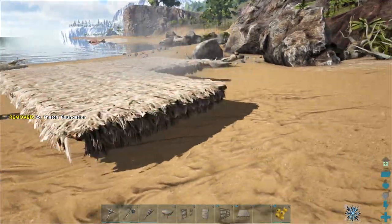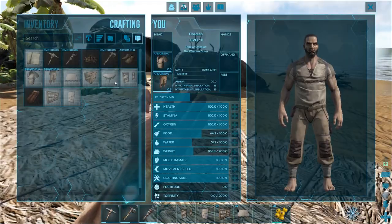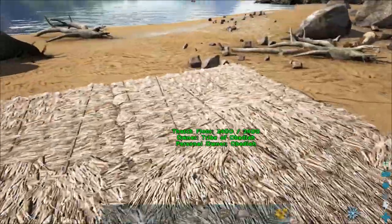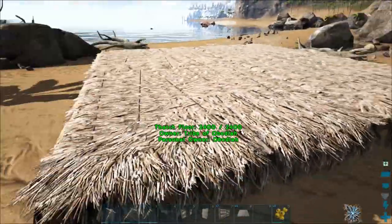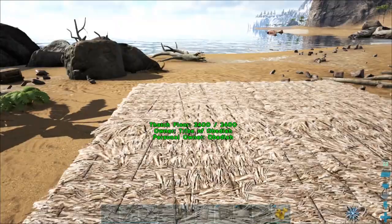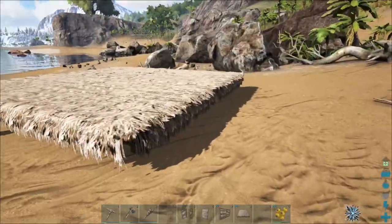We're just going to make a little two-by-two hut — a total of four foundations. This is made of thatch, as you can see it says 'Thatch Floor.' Thatch is the weakest structure there is, and eventually you will upgrade to higher tiers. But this is most people's normal starting structure — some people might skip straight to wood, but thatch is the most basic. A lot of creatures can destroy these building pieces, and the stronger your building pieces are — wood, stone, metal, and even tek — the fewer dinos that can actually destroy it.